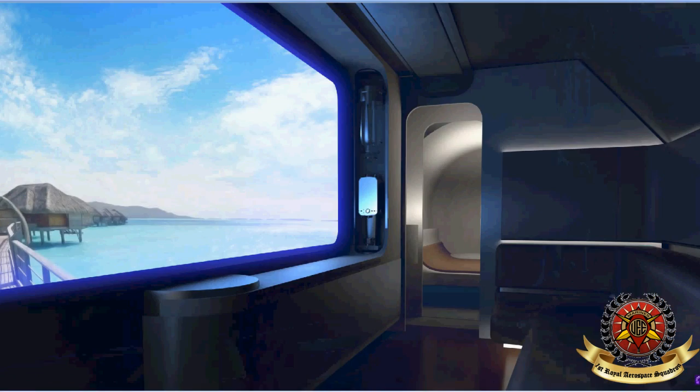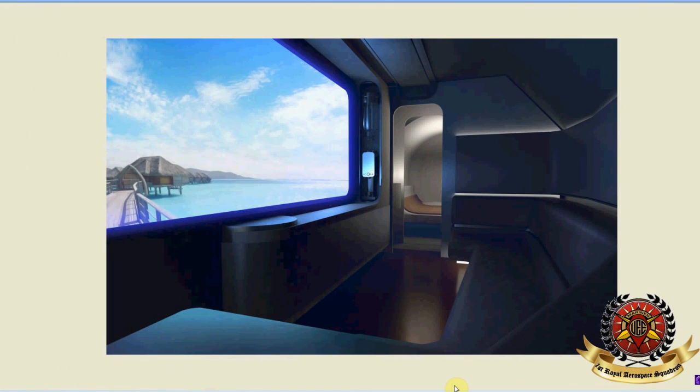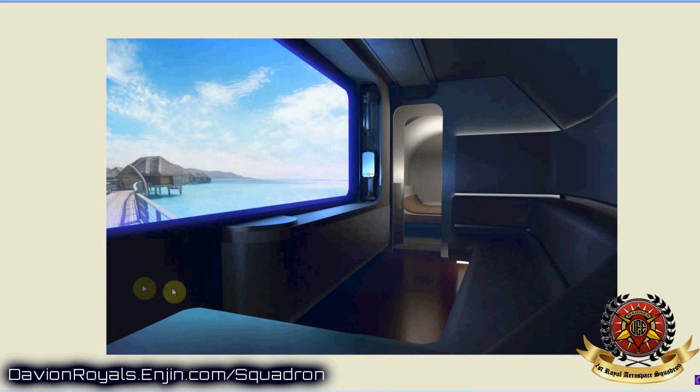Moving to the next picture: this is the lounge I was mentioning. The door is just off-screen to the left. You come in, walk by, and go into the double bunk. You can entertain friends here — there's probably a little bar. And you can watch what looks like a planet on the screen, or movies, cut scenes — just something enjoyable while you're out in space.